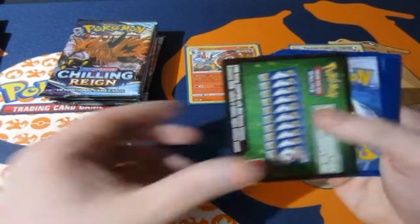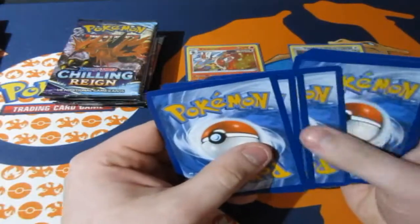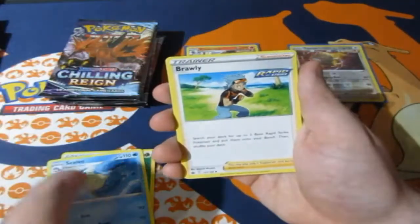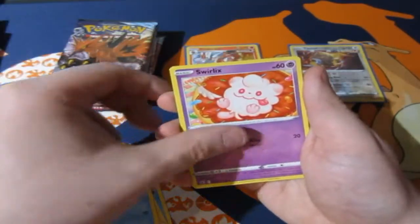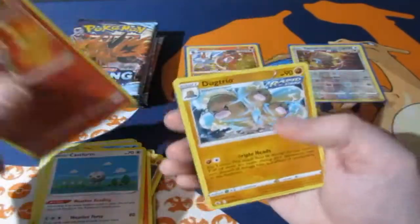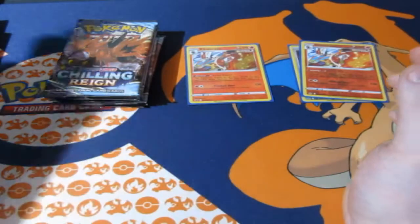Pack two: we got a Leaf Energy, Slowpoke, Brawly, Korrina's Focus, Swirlix, Yamask, Castform, Castform again, Cinderace reverse foil — how weird — and a Rapid Strike Drizzile. Okay, never mind, let's keep moving.